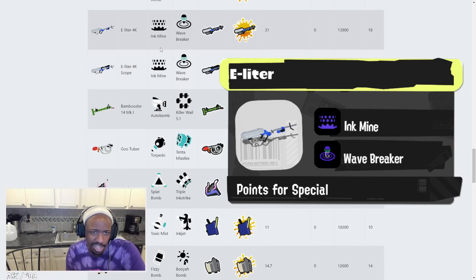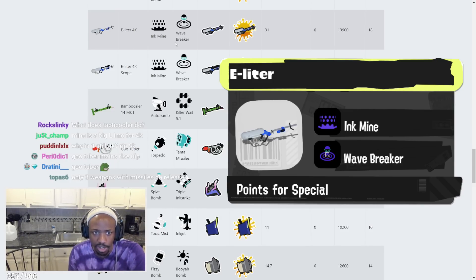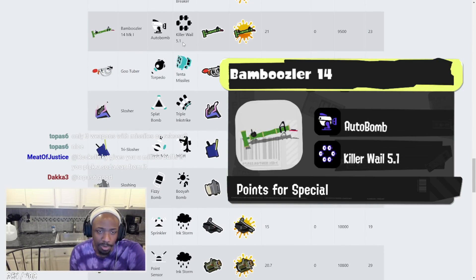Wave Breaker for E-liter: from what I've seen, you can't even throw it that far, but Ink Mine has always been good for watching flanks. Wave Breaker might be good for defense too — throw it around you as an extra annoyance. Wave Breaker lasts for about eight seconds. Bamboozler has Autobomb and Killer Whale 5.1. Killer Whale 5.1 is decent. Autobomb helps the Bamboozler locate where people are.